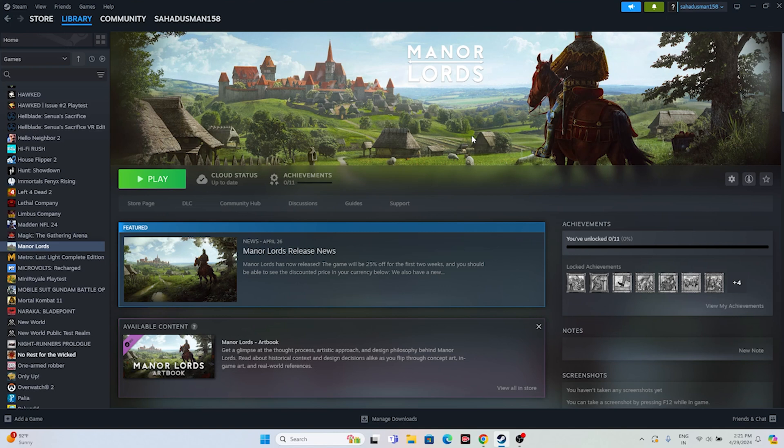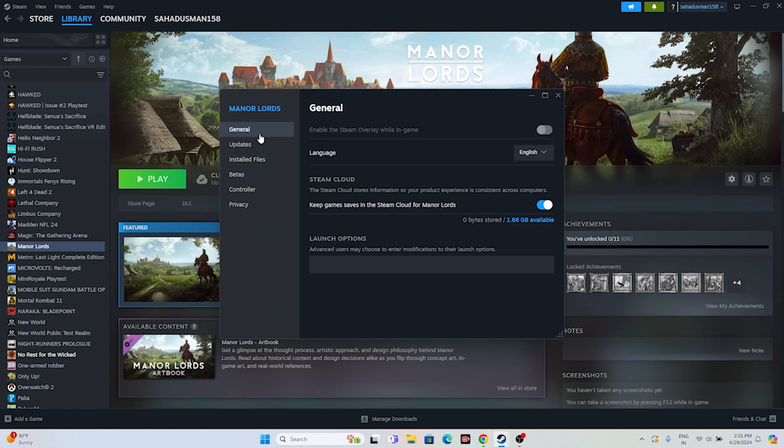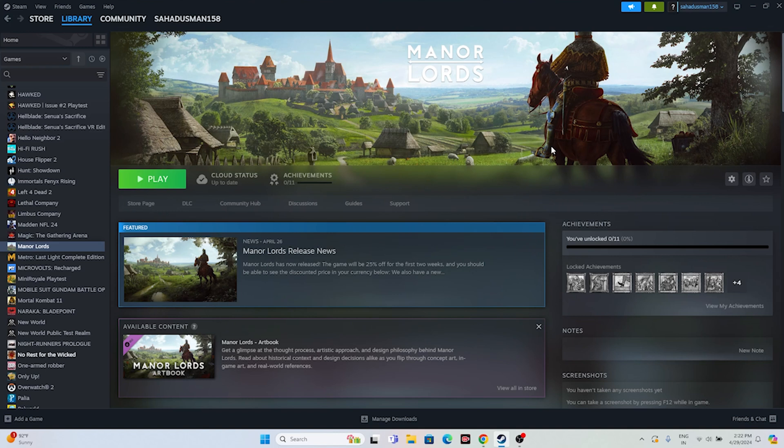Next, disable the Steam overlay. Right-click the game in Steam, go to Properties, then General, and make sure the Steam overlay is turned off. Also try adding launch options — first try -dx11. If that doesn't work, try -dx12. Either one of these DirectX commands should help resolve the issue. If you're still having trouble launching the game, move on to the next fix.